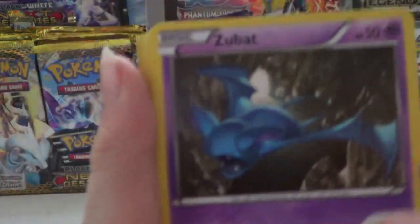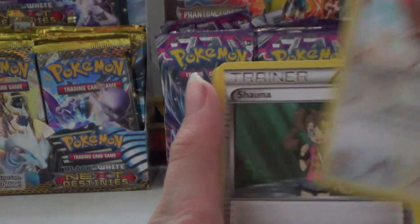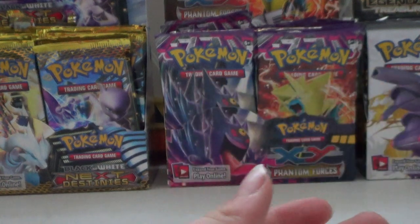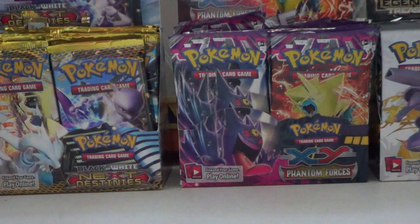Robette, gold bat, Professor Sycamore, and then a skeleton — second pack — an ace spec pack. Phantom Forces results: Zubat, Swirlix, Litleo, Pumpkaboo, Spiritomb, Shauna, Battle Compressor, Special Energy, Roselies, hollow Malamar, and the rare is a Mightyena. That was it for Phantom Forces — not the best of pulls.